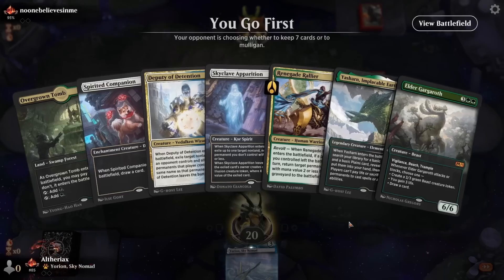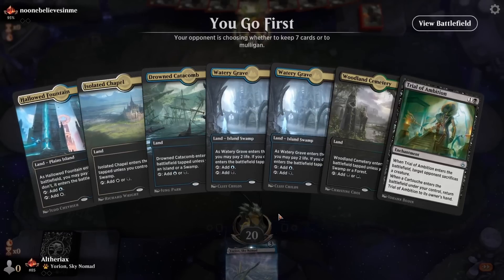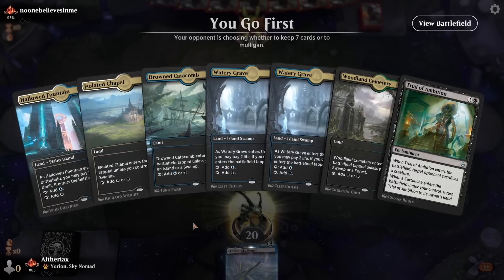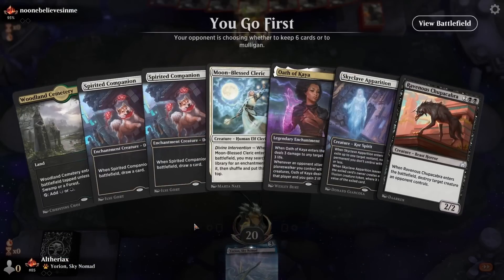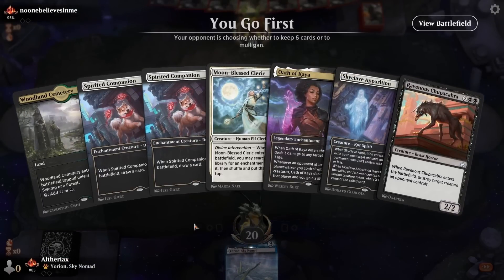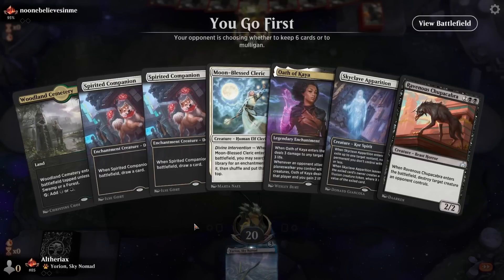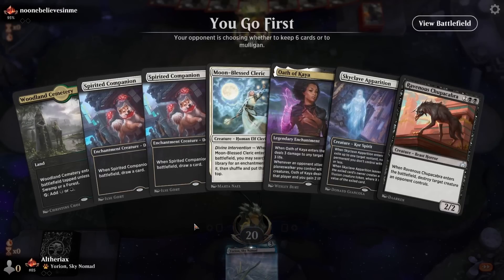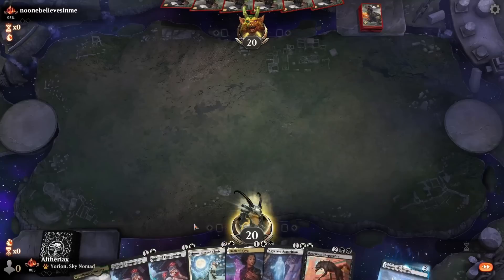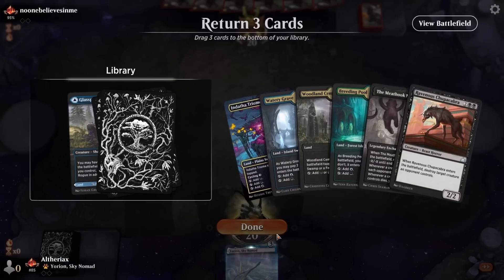Okay, so we're going first here. We can't keep that — can't keep a one-lander. Wow, okay, definitely can't keep this either. Oh wow, come on. Like to have a hand with more than one but less than five lands. So we obviously have to mulligan this — can't keep a one-lander and can't keep a five-lander either. Okay, so we've got to keep this. Sucks mulliganing to four in the first game but it is what it is.